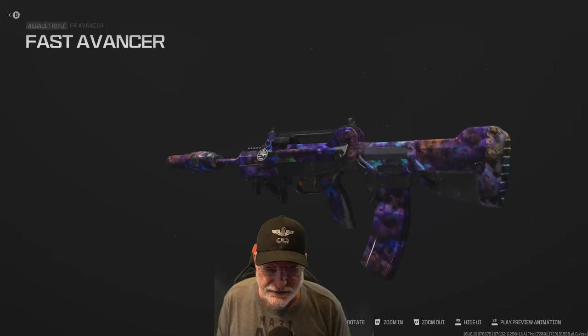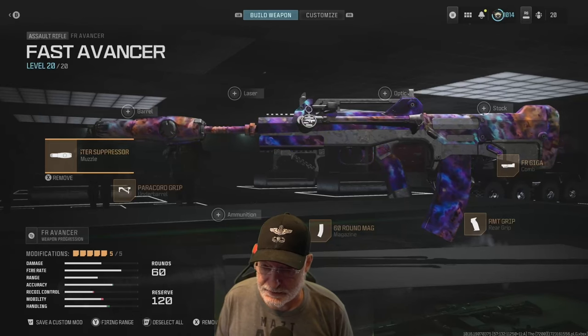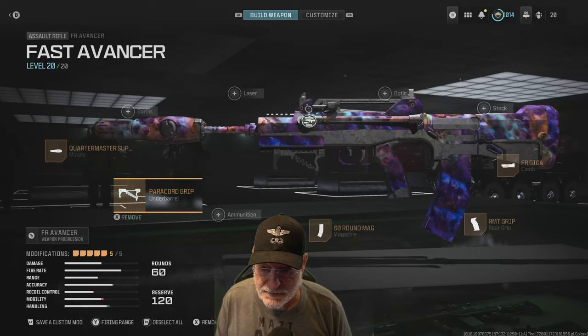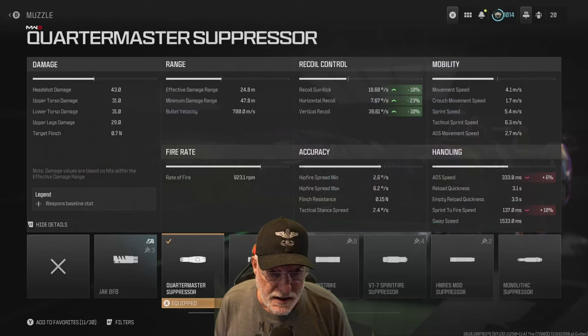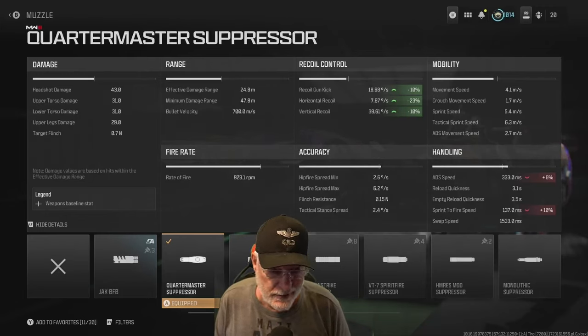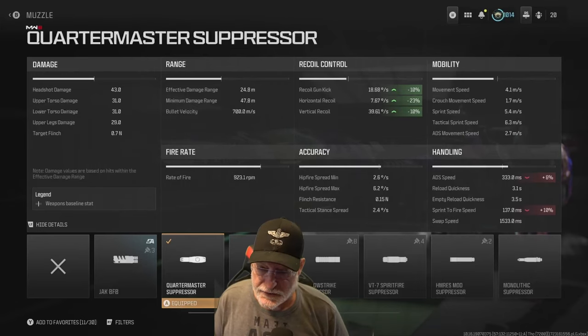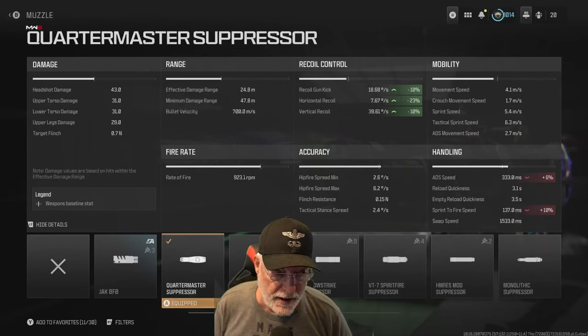Let's take a look at a configuration. We're going to update it with two items: the Quartermaster suppressor — you guys like that one, so I put it on for you — and the paracord grip. The Quartermaster suppressor helps with the recoil, although Grandpa on the small maps doesn't worry about recoil at all. It hurts the ADS speed a bit; these are the numbers that resulted from hanging all the attachments.